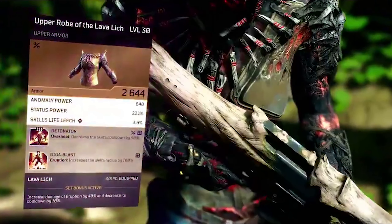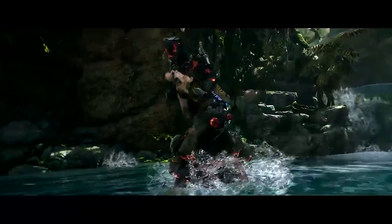The Upper Robe of the Lava Lich has a tier three mod for Overheat that decreases the skill's cooldown by 50%. Remember, the base cooldown was already six seconds — this is a rare mod found on this set of armor, and Overheat is now insanely fast. There's also Gigablast, which increases Eruption's explosion radius by 100%, making it a much broader area of effect.